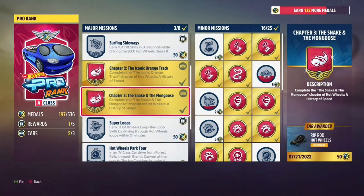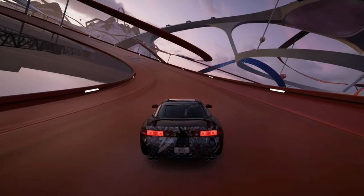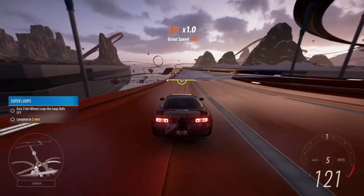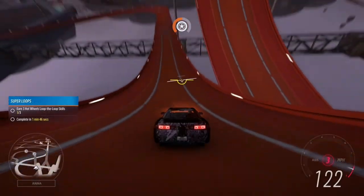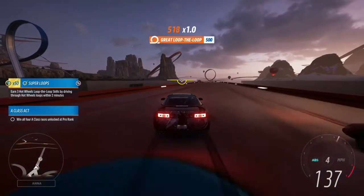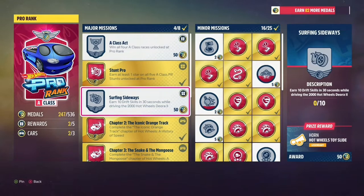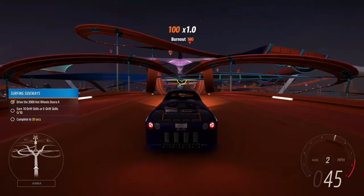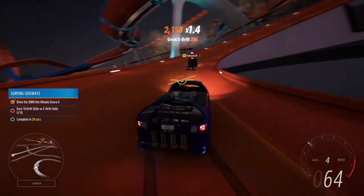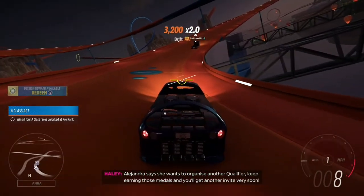There are other things to do to get medals. Earn three loop de loop skills in under two minutes — I'm going to do that. Let's change into a different car. We are back in the GTO. That is one skill. Two — and I just realized it gave me a timer. That should be it — there we go, that is the third and final skill. Now for Surfing Sideways — all we have to do is get 10 GIF skills in under 30 seconds with a Deora. That was very easy — I was expecting that to be harder.